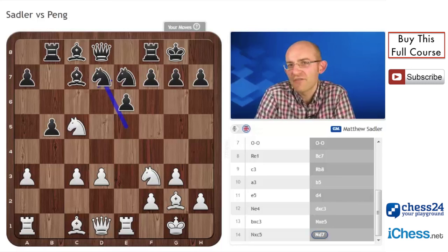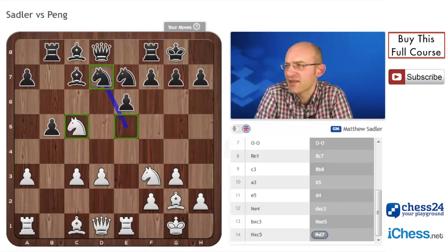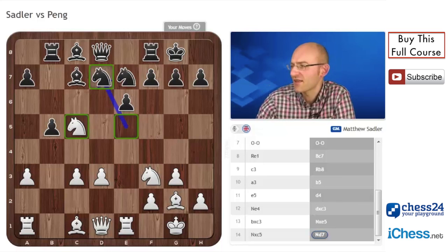This was the position after Black's 14th move, and Black had just played a knight back from e5 to d7, attacking this knight on c5. This knight on c5 is quite a nice strong piece. It's a bit hard to say what it's actually concretely attacking, but obviously if you can put a piece that far up the board without being challenged, it's always going to be doing something annoying. In this case, we'd claim the knight is attacking b7 and a6, just stopping this bishop from getting developed.